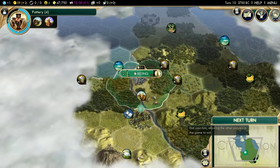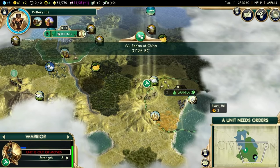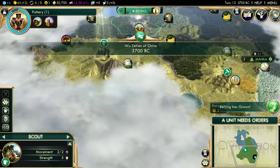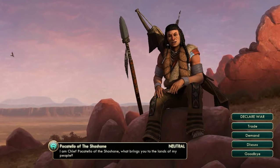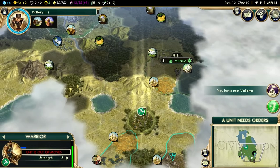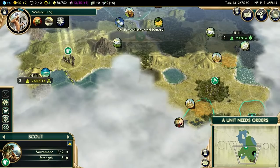I think I want to go for a monument next. I am probably gonna go with my standard Tradition opener. It is really one of the best openers in the game, and on deity you pretty much have no choice - you need Tradition. Let's see who's down here. That looks to be Pocatello. Pocatello is not an ideal neighbor. The most ideal neighbor would be Enrico Dandolo of Venice. The problem with Pocatello is he grabs a lot of land early on - he's a very expansive AI.